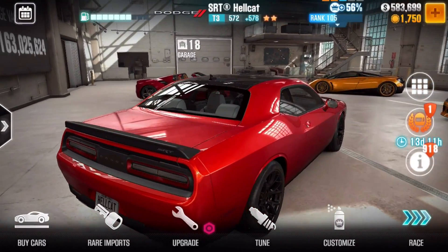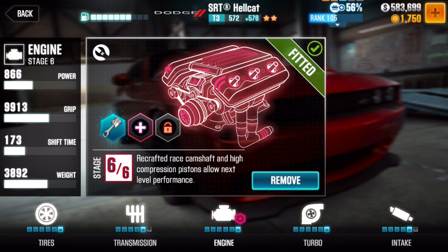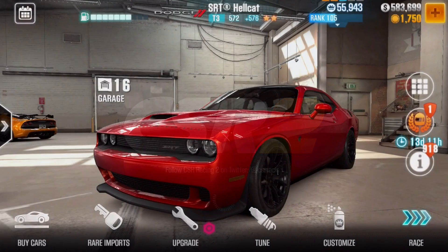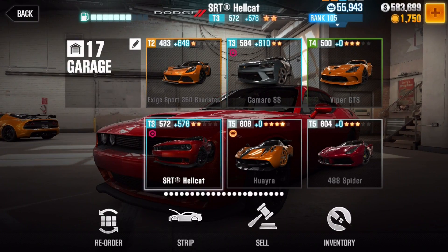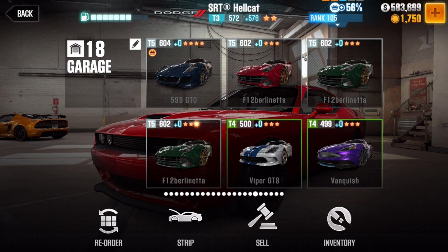I don't want to tune it yet because I need one more Stage 6 - is it intake or engine? It's for engine. I don't want to do that yet. I am not touching you until I get a Stage 6 engine for my Demon. Viper. Another 599 GTO. I'll use F12 Berlinetta that I've got to strip because I don't need them - I already have one.